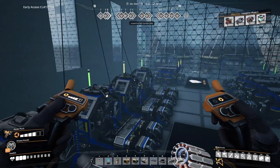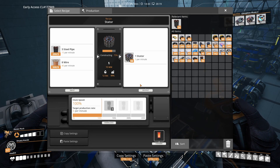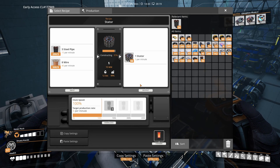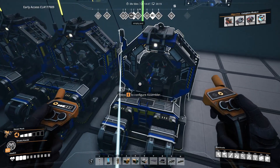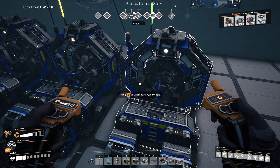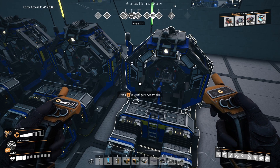Stators are produced in 5 assemblers — again producing slightly more than is needed, but I haven't bothered underclocking them. This production requires 75 steel pipes and 200 wire per minute. The AI limiters are also needed for the electromagnetic control rods, and they are produced in 4 assemblers producing 20 per minute.